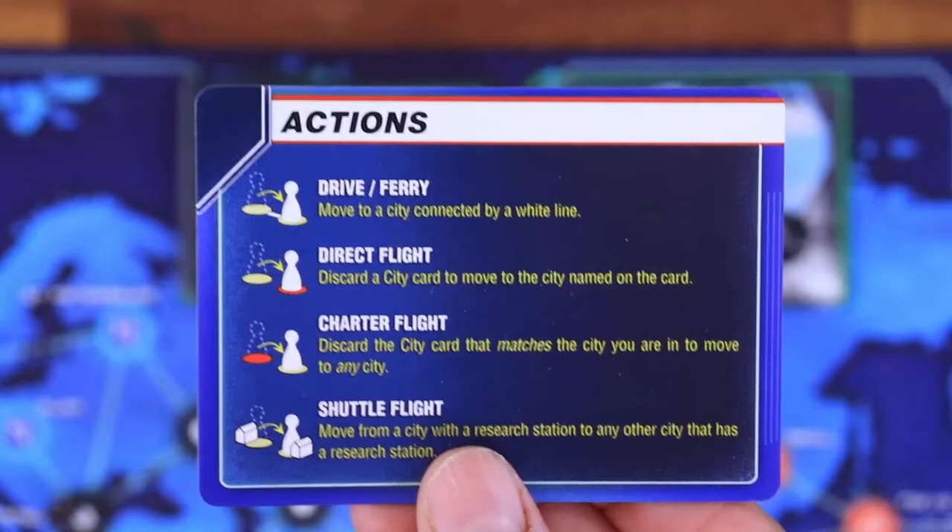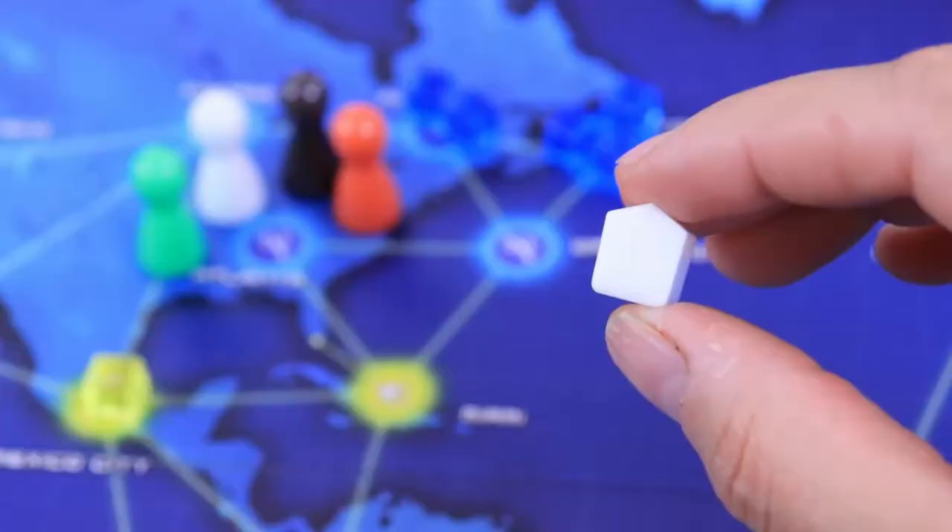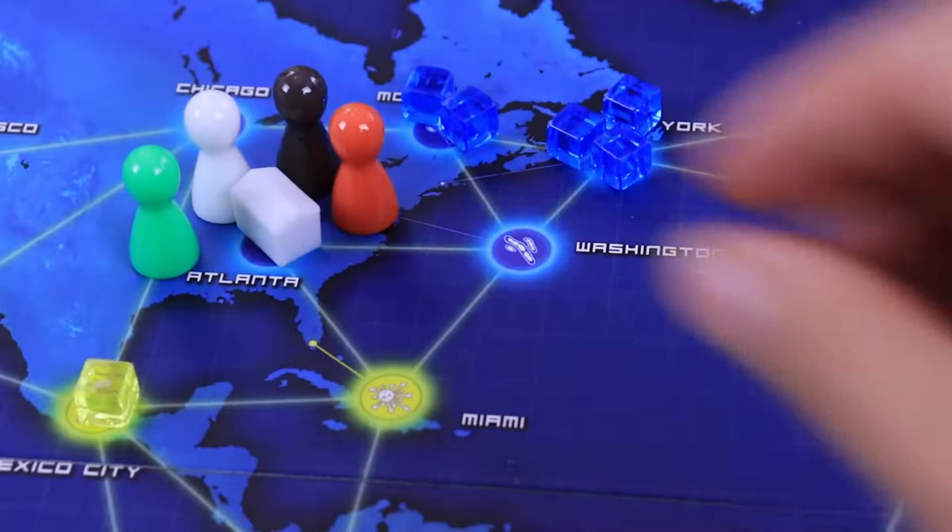Give each player a reference card. Shuffle the role cards and deal one for each player. Place the matching colored pawns for these roles in Atlanta, home of the CDC, along with one research station. Remove from the game the remaining role cards and pawns.